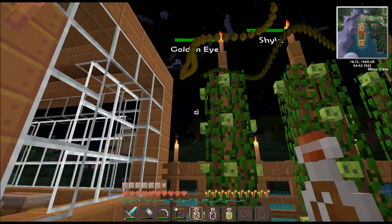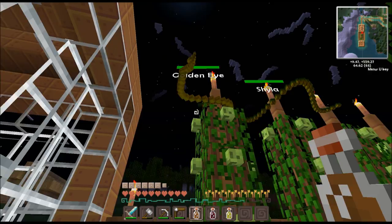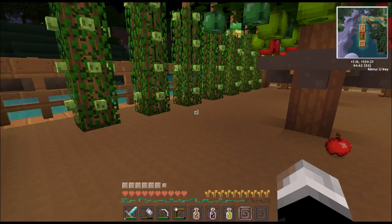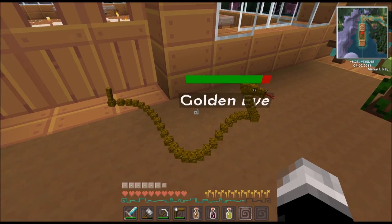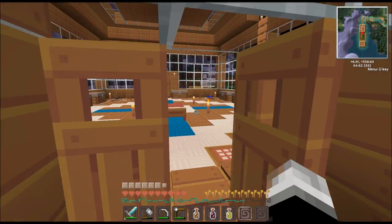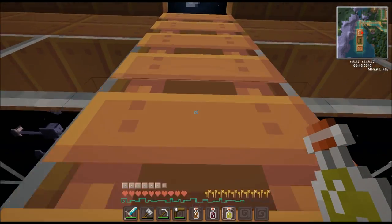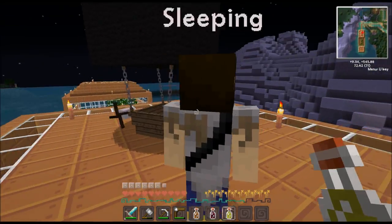Wow, you guys — I didn't know you could come up there. GoldenEye got out and he's freaking huge now. Come down here GoldenEye, look at this. Look how big this thing is! He's ginormous — he's my big boy. Let's go up top, we can see what's going on and get drunk.